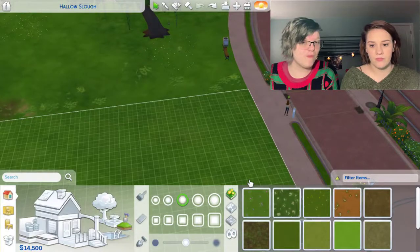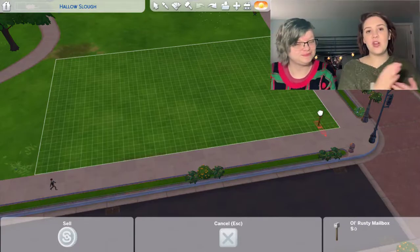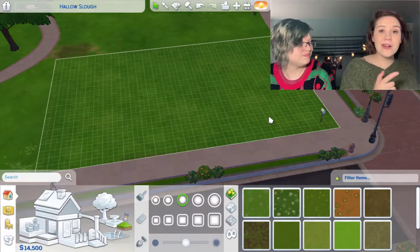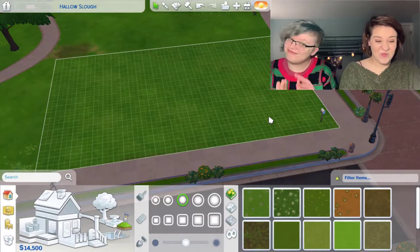I think this should be the front of the house. So we know a lot of cheats — how to move anything anywhere, how to cheat money, how to get all needs up all of a sudden — but we're not gonna do any of those. This is gonna be cheat-free.